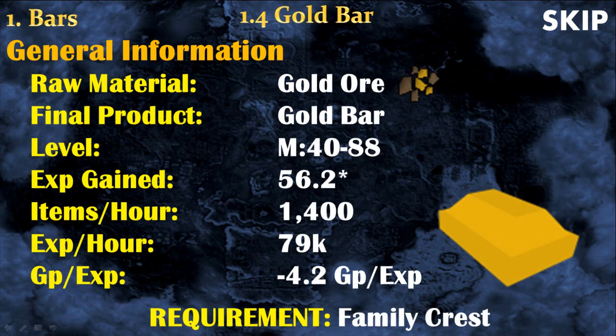For those using the medium speed and cash method, you will make gold bars from level 40 to 88. The experience you can expect is around 80k per hour, but only if you have done the quest Family Crest to have the goldsmith gauntlets. If you haven't done the quest, you won't get good experience and it doesn't worth making gold bars. So only use this method if you have done Family Crest and are using the gauntlets.